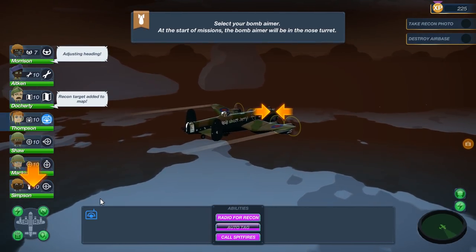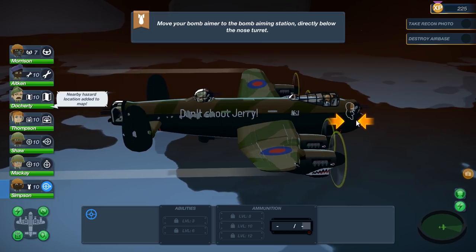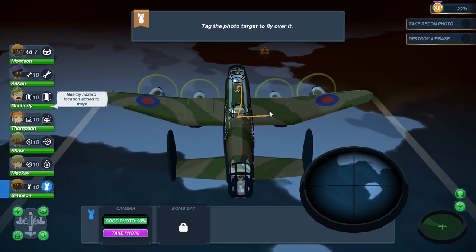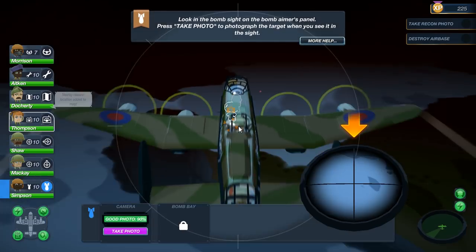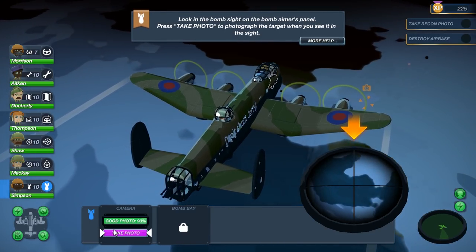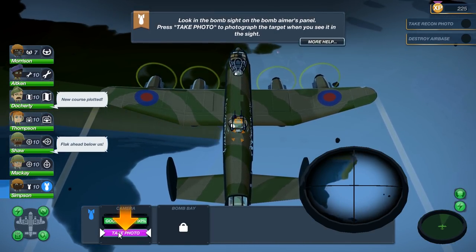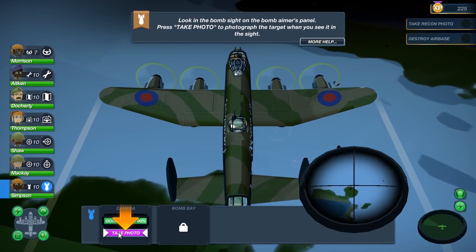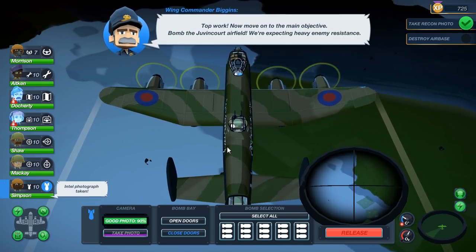Select your bomb aimer — the bomb aimer will be in the nose turret. Move your bomb aimer to the bombing section. He was a gunner, now he's a bomber, laying down to take the photo. Tag the photo target to fly over it. I can see the Germans opening up below — those could be flak positions. We'll take a photo as soon as it's within range. Look through the bomb site and press take photo when you see it in sight. Three installations captured — top work.